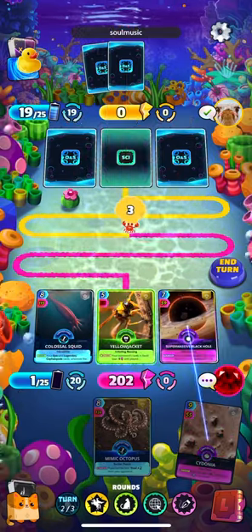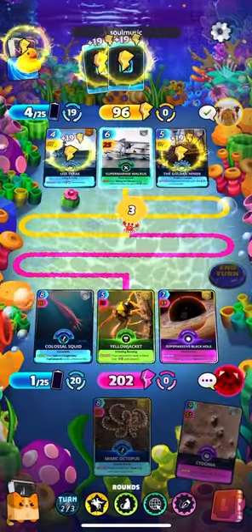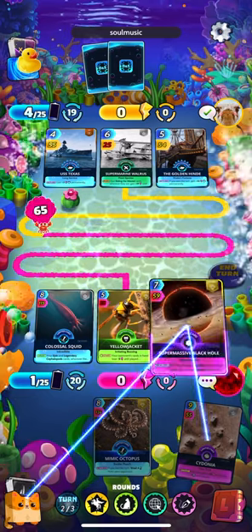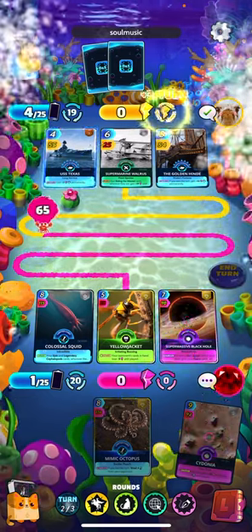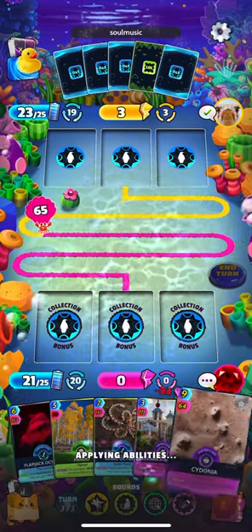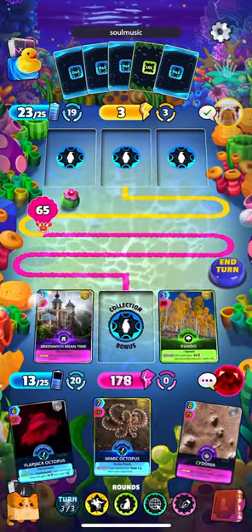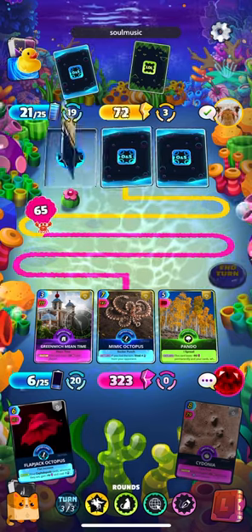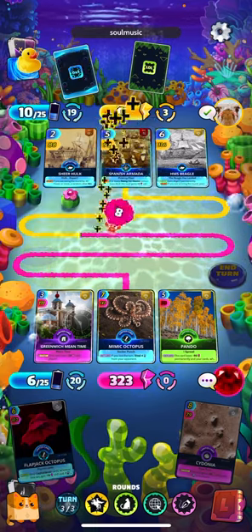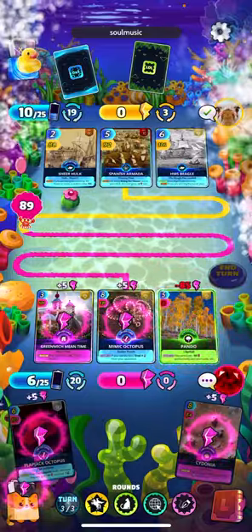You can see that secret ability right there hitting Cedonia for plus 30 additional. We're up against a Riding the Waves deck - interesting, you don't see those very often. Let's go ahead and get Pando down to get the buff. Alright, looks like we got round one, I'll take it.